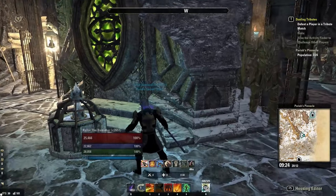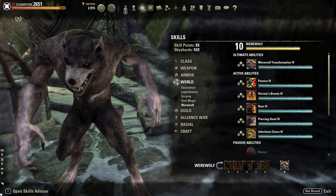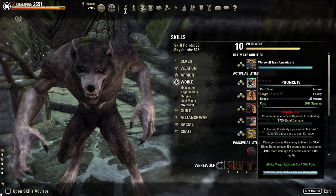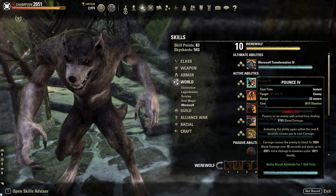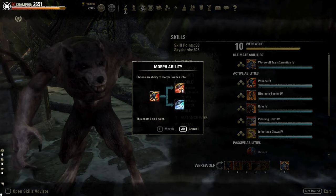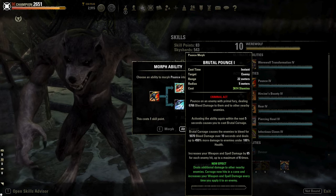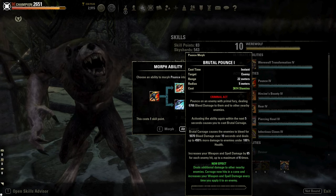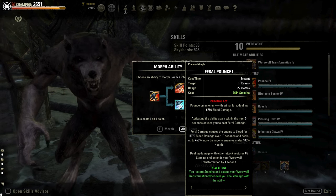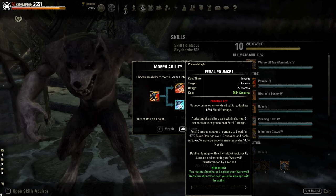The first Werewolf ability is Pounce. Pounce on an enemy, dealing bleed damage. Activating the ability again within 5 seconds can cause Carnage, which causes enemies to bleed additional damage over 10 seconds, and deals up to 450% more damage to enemies under 100% health. The first morph of Pounce is Brutal Pounce: this increases the damage of Carnage and increases your damage by 85% for each enemy hit, up to a total of 510 weapon and spell damage increase. The second morph is Feral Pounce: dealing damage with either attack restores 85% stamina and extends your Werewolf transformation by 1 second.